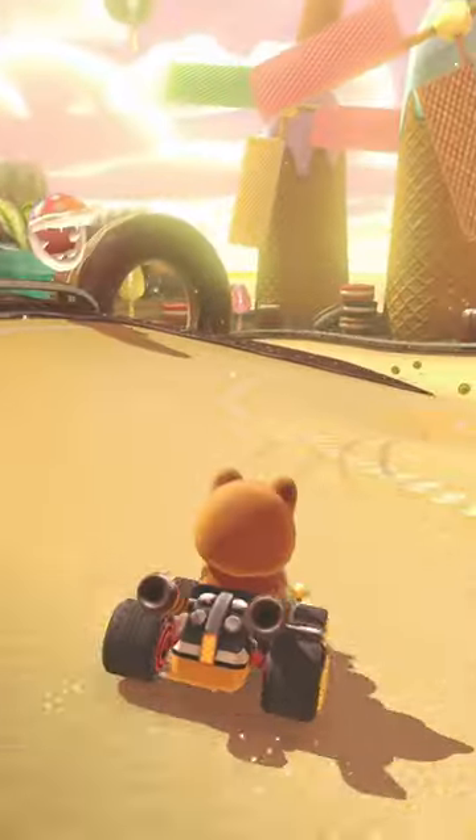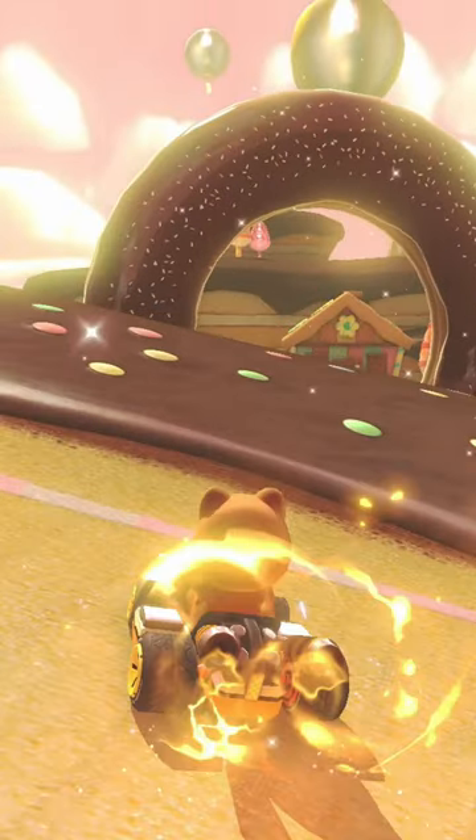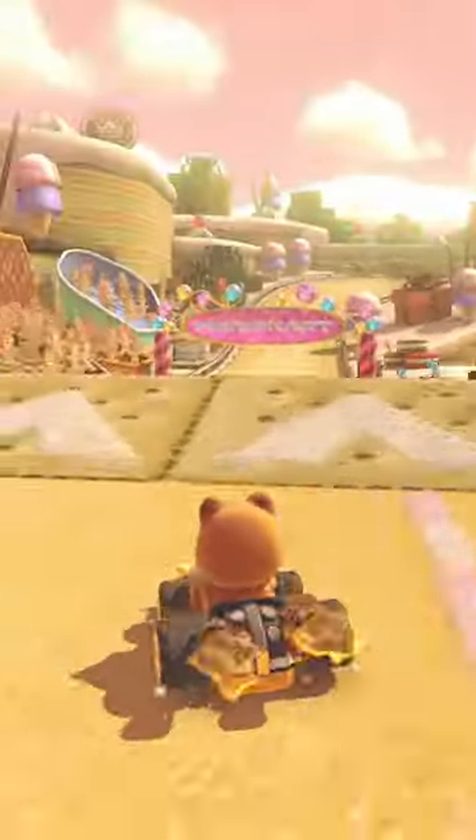Approach with the right hop before drifting and aim towards the green dot. Mini-turbo early and left hop on the border of the chocolate, then just hope for the best.